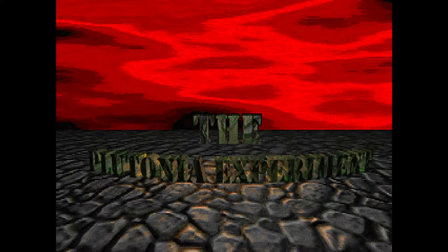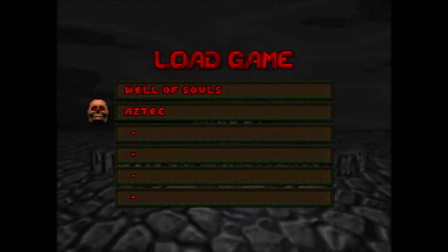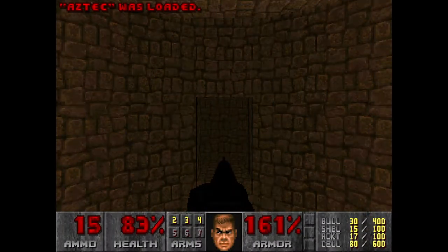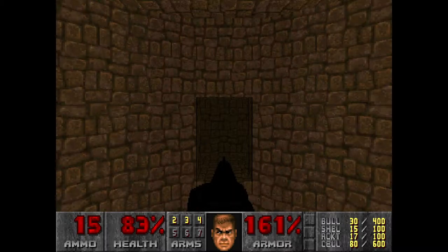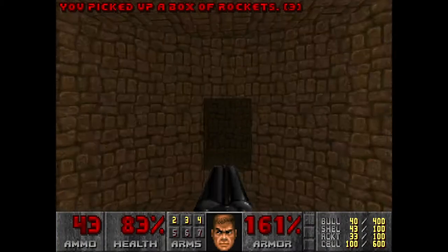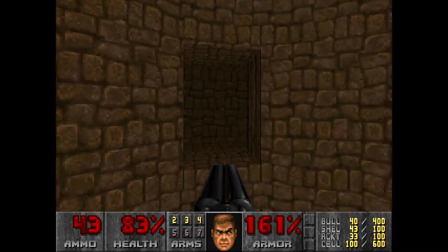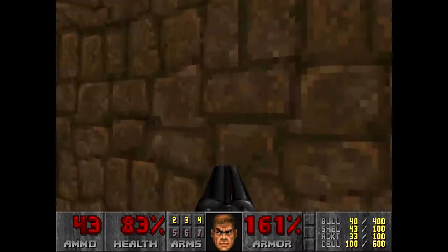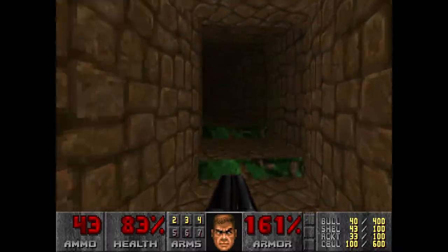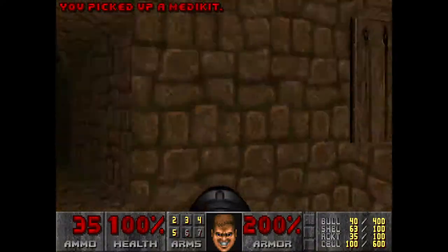Hello and welcome back to Let's Play the Plutonial Experiment. I'm going to start the level Aztec, which is map 3. I'm already forgetting what episode we're on. Let's go for a little recce — finally the rocket launcher!